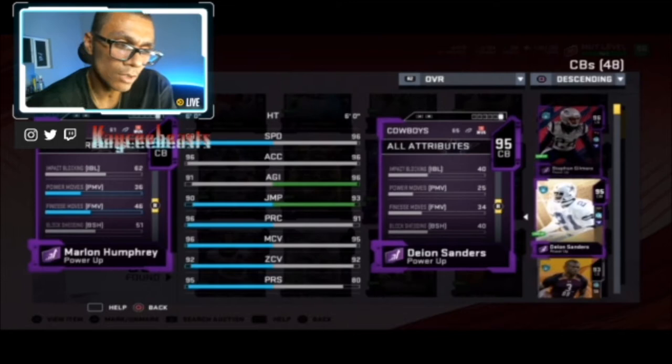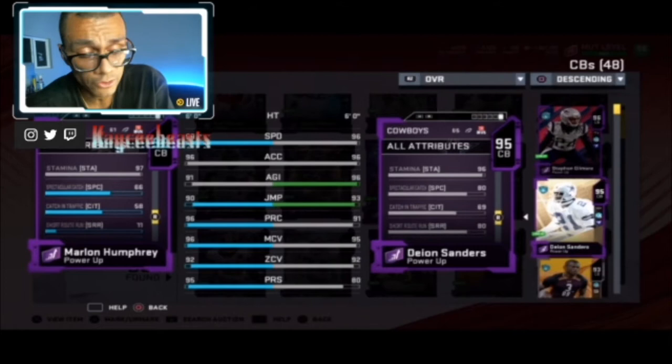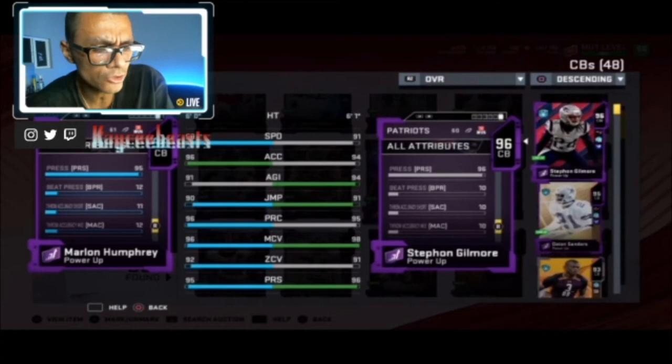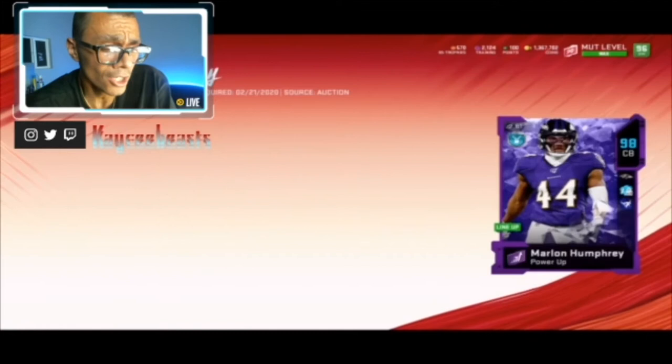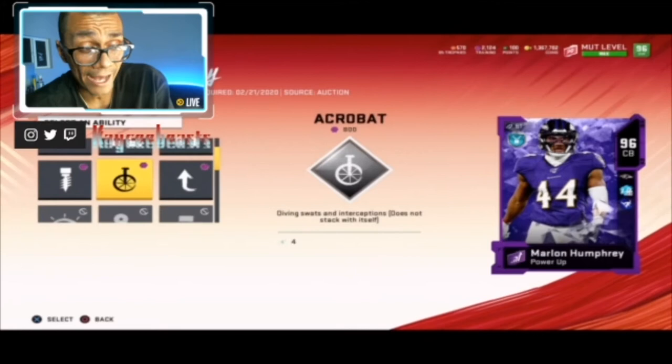His block shedding is 51 and finesse moves is 46. For cornerbacks, we don't expect those to be too high, but the higher the better since it's a run-first game. Stat-wise, I was really trying to find a stat that wasn't too good and I really couldn't find much. As an end-game card, looking at these stats you'd assume this should absolutely be an end-game card — he starts off as a 96.